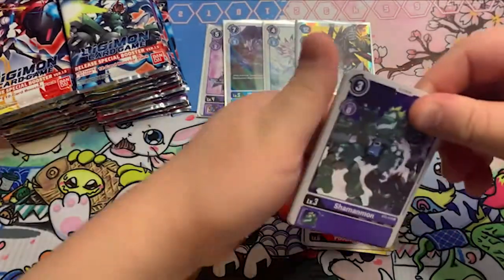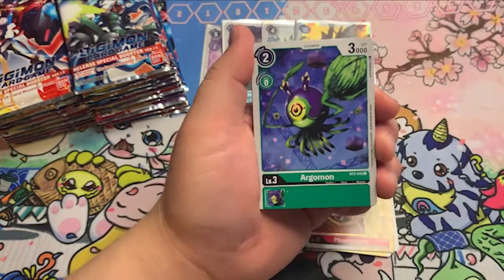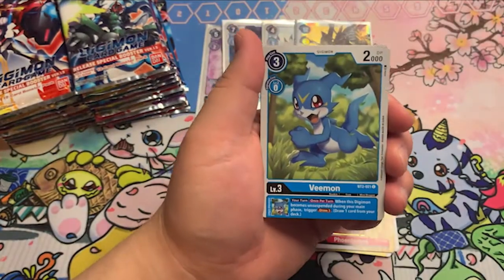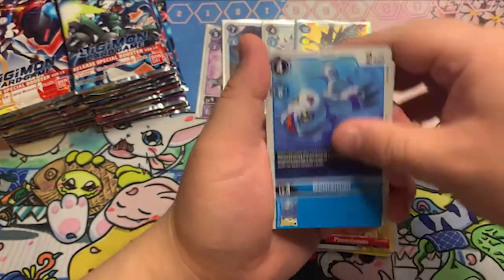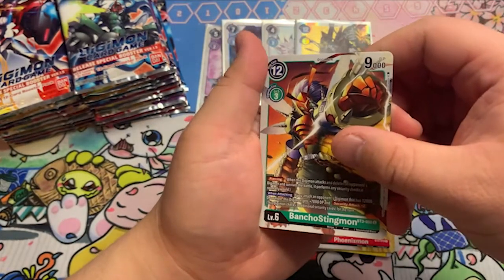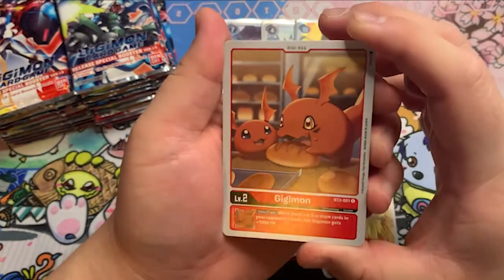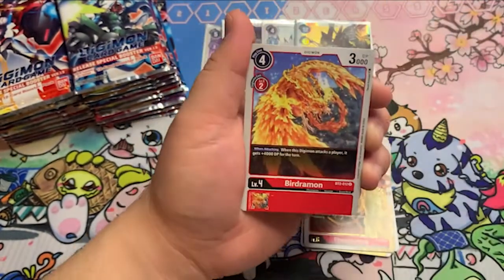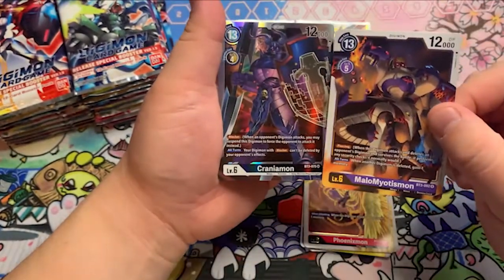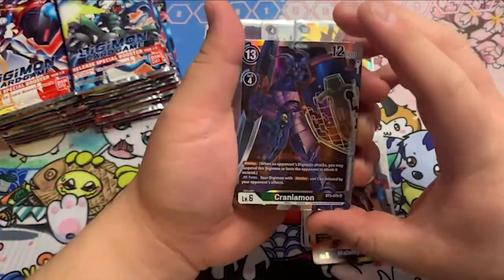I need the baby Giumon — forgot his name, but I need a playset of him, so hopefully we get that. Gumonon. Padamon. Boncho Stingmon. Oh — Giumon! I need a playset of him, so I got one. Look at that — Malomyotismon and Craniamon. Very cool.